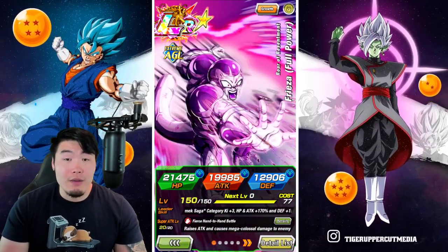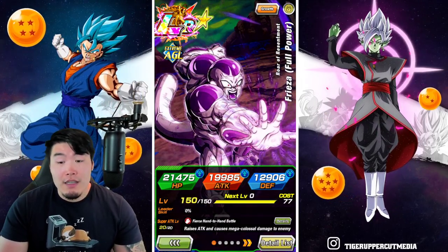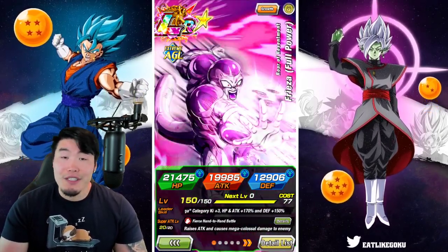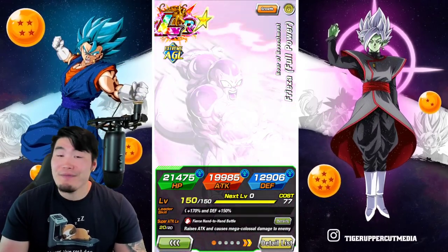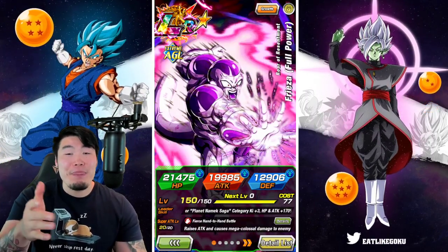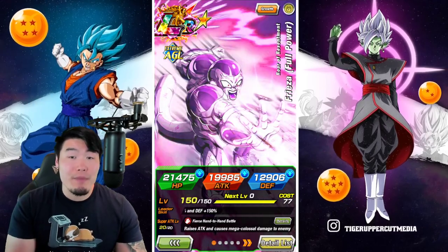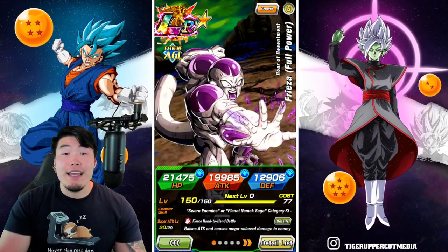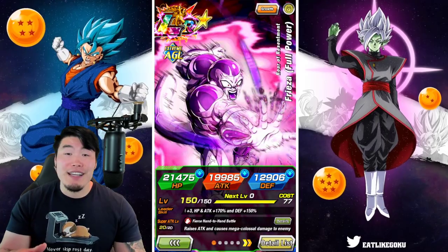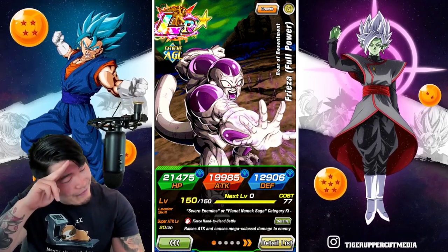These side units are no slouch either. Defensively I feel like the free-to-play Frieza could have been a little bit better, but he's not bad — great support, good damage. I like all these units; all four of them were really good additions to the category. Let me know in the comments what you think about this team. If you liked today's video, make sure to like the video, and if it's your first time to the channel, hit that big red subscribe button to join the Tiger Squad. Hit that notification bell too so YouTube knows you want to stay up to date with all my latest content. I'm out of here — until next time, have an awesome day. I'm Tiger with Tiger Uppercut Media, signing out.